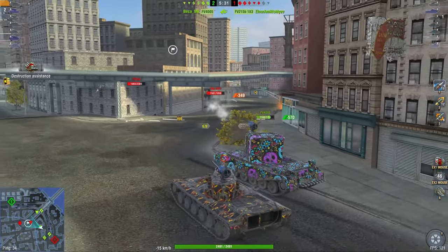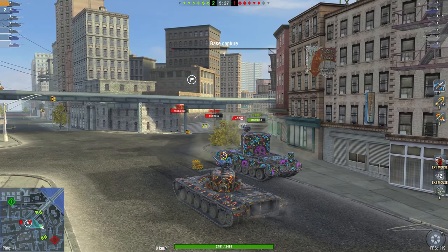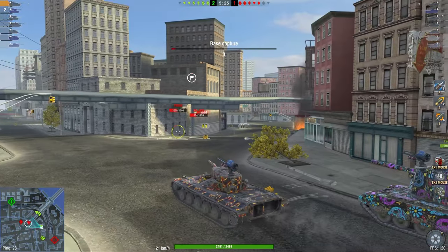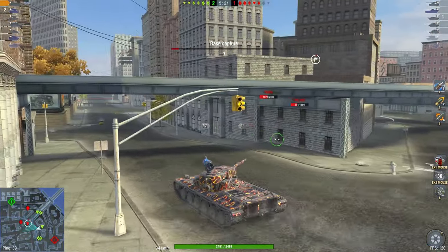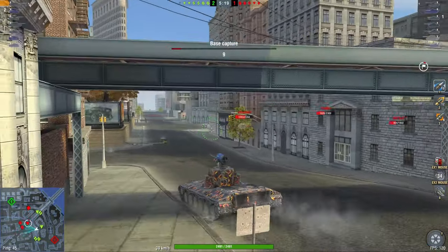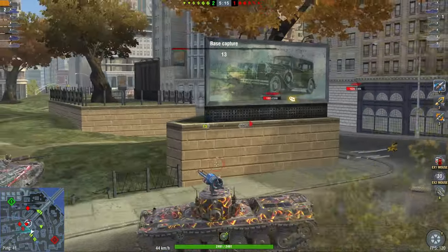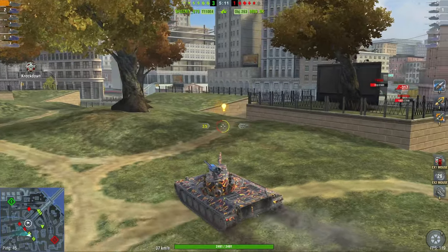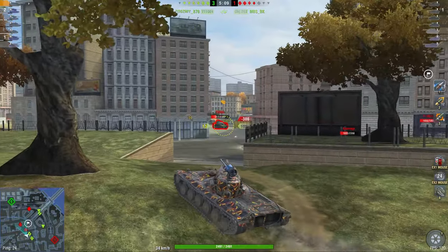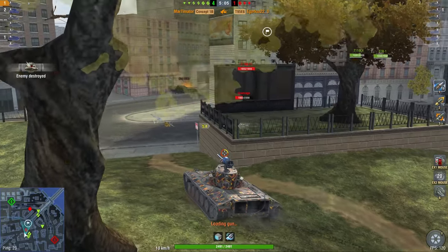I can use the FV4005 as a meat shield here — you probably shouldn't use a paper tank as a meat shield, but hey, it's not my hit points. Now going through to the side, trying to play that angle and get into a position where I can deal the most damage possible. This enemy team is in an absolutely horrible position which means they're going to lose very easily — don't be this enemy team, play the good side of the map.